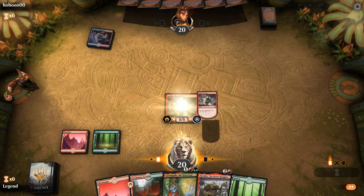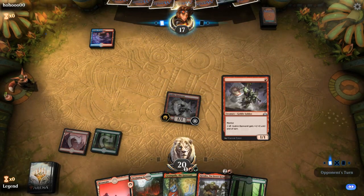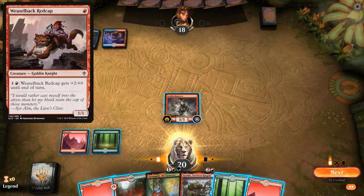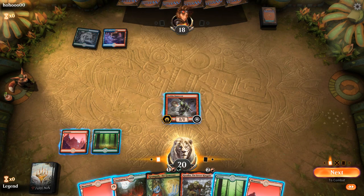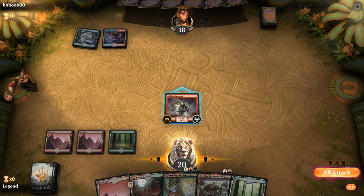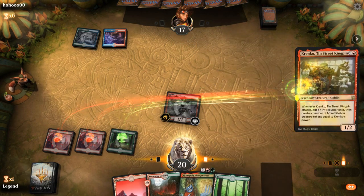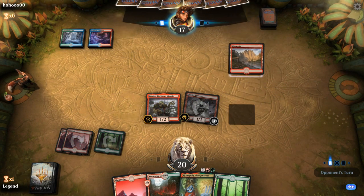No 2-drop so we'll just pump the Bannerets. Banneret is pretty similar to the Weaselback from the new set but Mentor is a nice bonus. Opponent seems to be on some sort of Temur deck, maybe Elementals. Don't necessarily expect my 3-drop to die so I'm going to go all-in with Krenko here and attack for one.